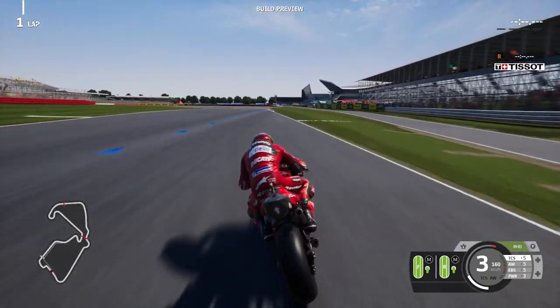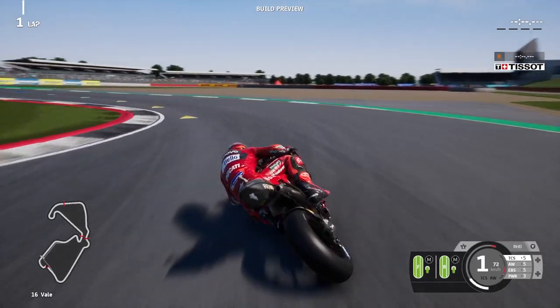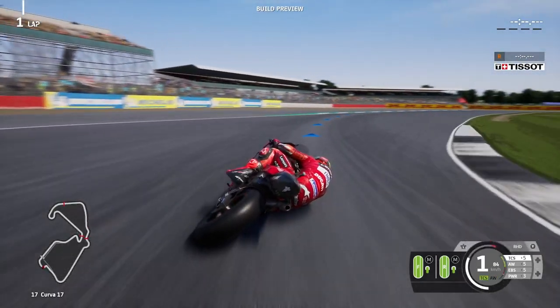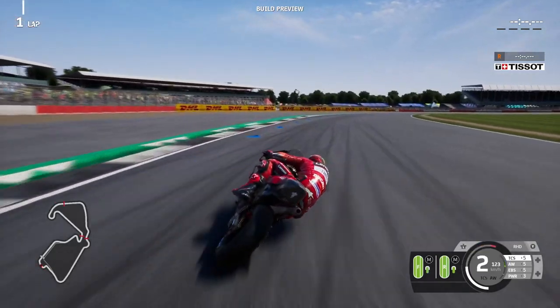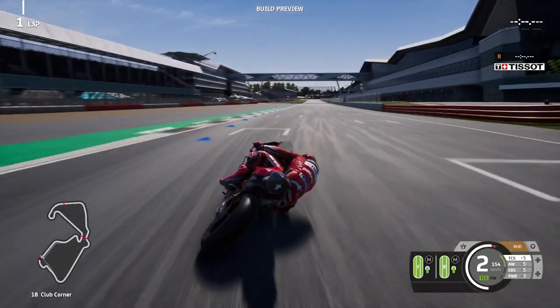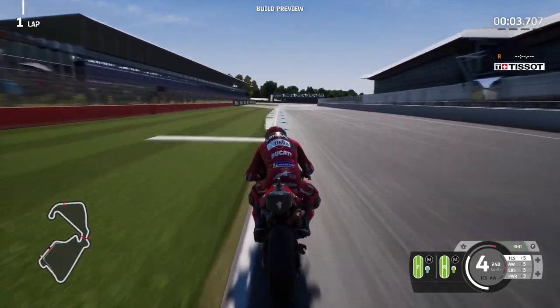In Rookie difficulty, the bike basically rides itself. You have some control over steering and throttle application, but beyond that, braking is taken care of for you and all you have to do is not hit anything. For the first few laps this was fine, but after a while Rookie just felt a little too much like my hand was being held, as I wanted to try hitting the braking zones and leaning through the corners myself.